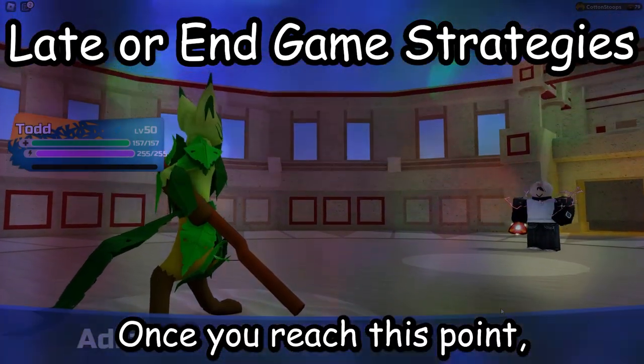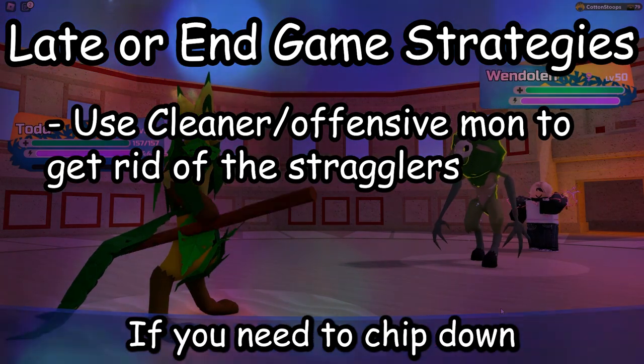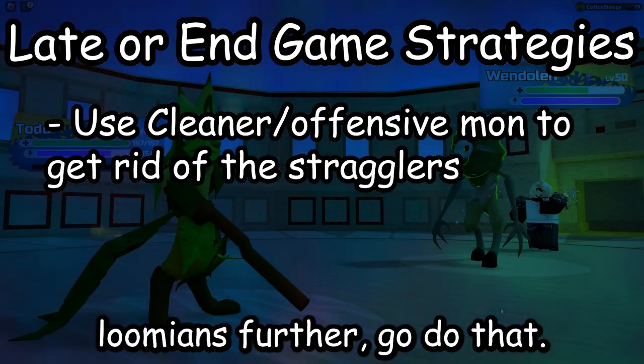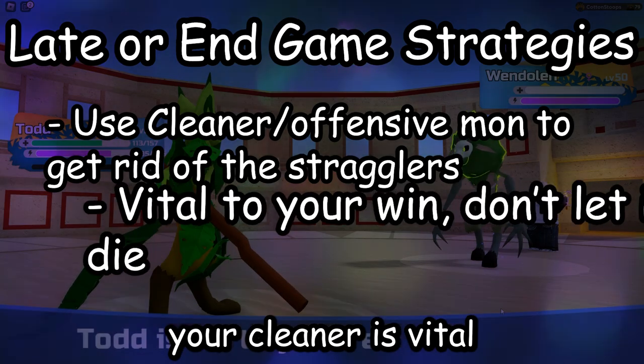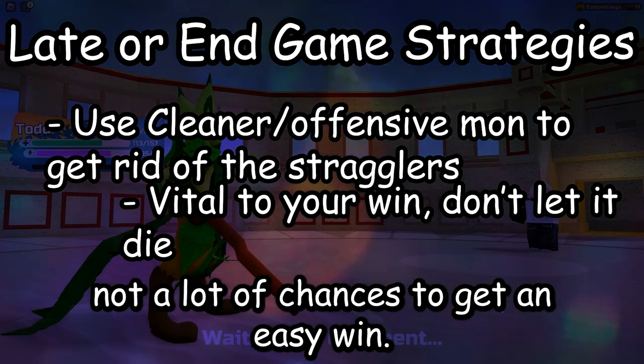Once you take down the biggest threat on the opposing team, your match is smooth sailing from then on. Once you reach this point, you need to use your cleaner to clean whatever is left. If you need to chip down lumens further, go do that. Remember, your cleaner is vital to your endgame success. If you lose your cleaner, there is not a lot of chances to get an easy win.